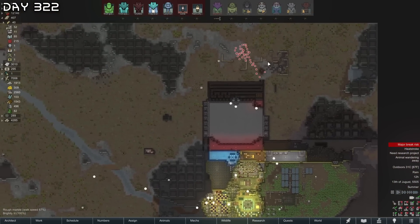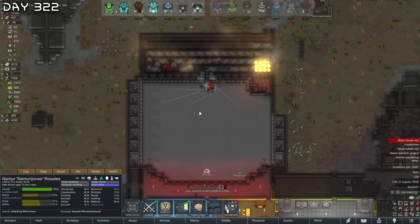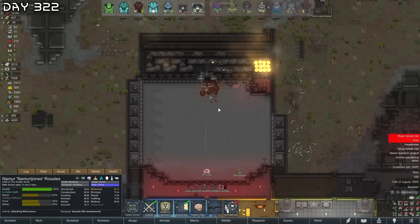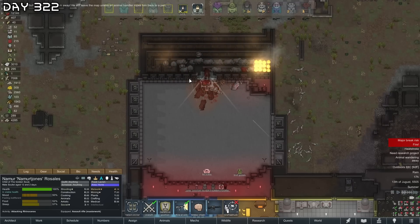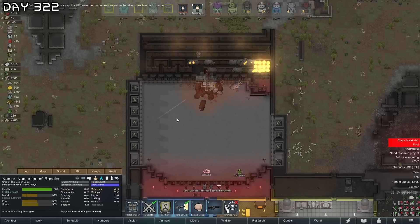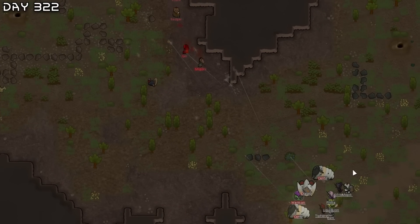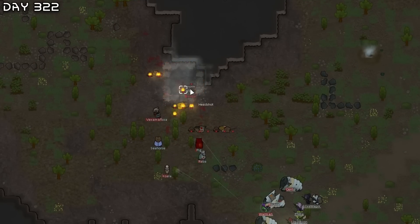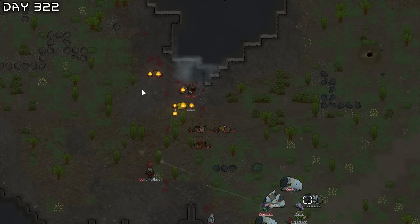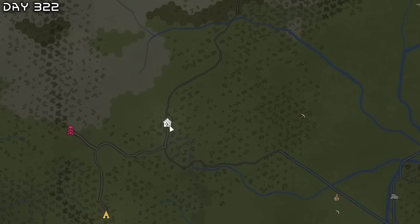The rhinaroos are dying. They are getting cooked. Let's attack some Neanderthals. They're all dead — not much loot, let's get out of here. Time to attack wasters — oh, mortars.